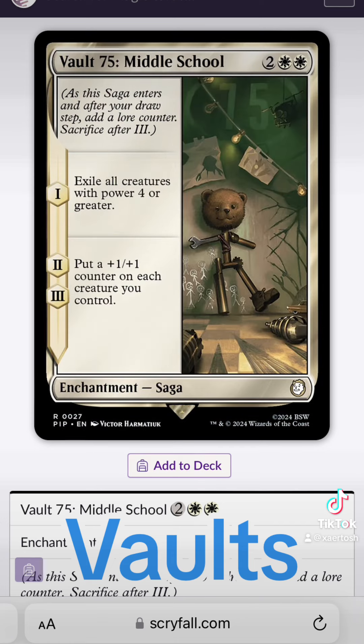Vault 75 is from Fallout 3, and this vault was located under a middle school. The history of this vault is super dark, thanks to Vault-Tec. Vault-Tec are horrible people.